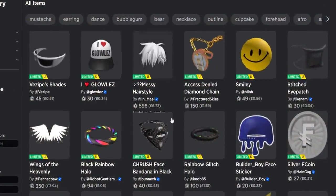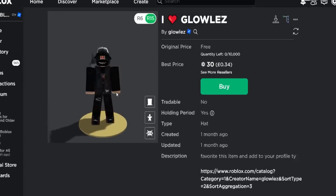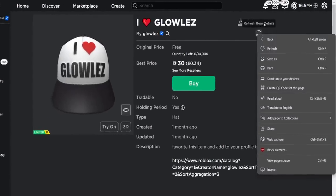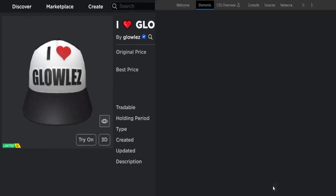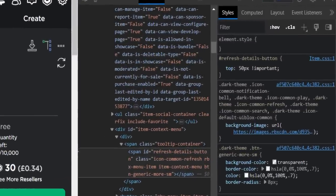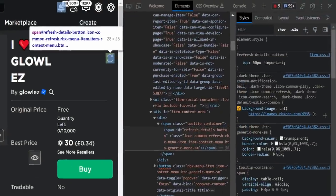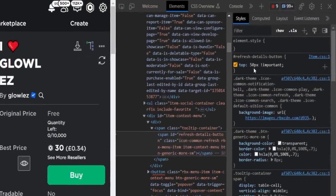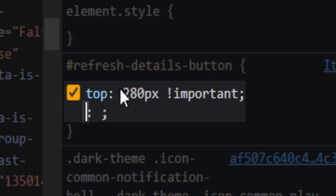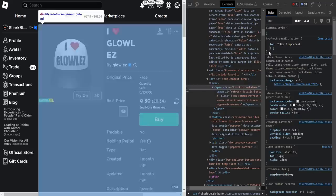There's nothing free right now but I can try this on something cheap - let's try it on the Glowaz cap. Start by right-clicking the refresh item details button and click on inspect. Once this loads, click on styles on the right - this may be slightly different on Chrome; I'm using Microsoft Edge but it's pretty much the same. Find the refresh details button set at 50px, then change it - he said to put it around 280px - press enter and it moves the refresh button.